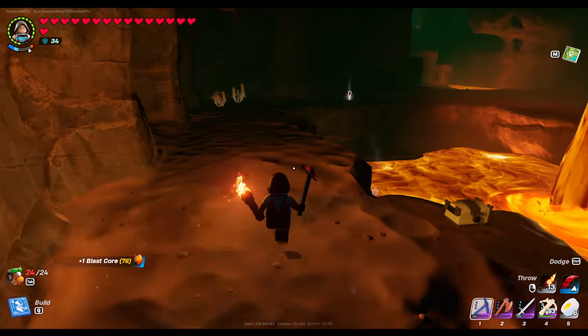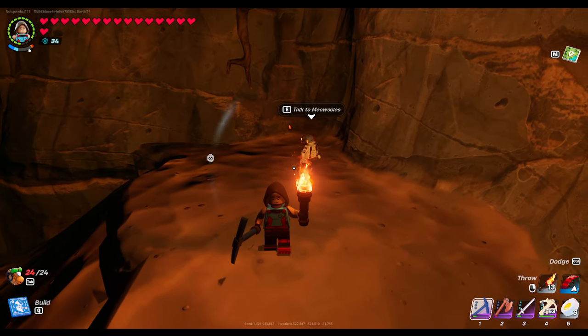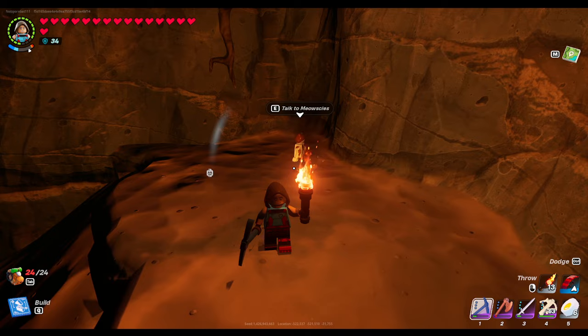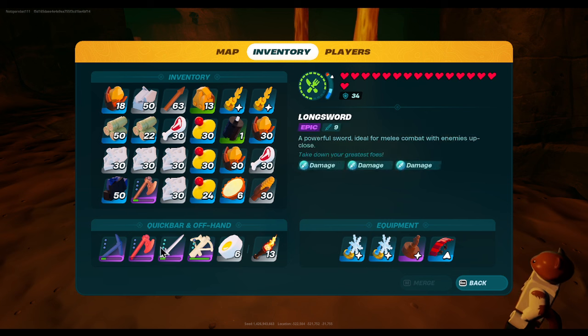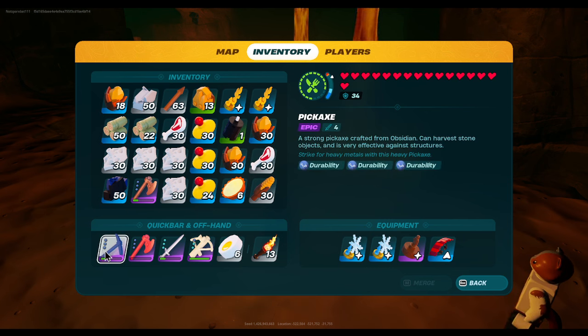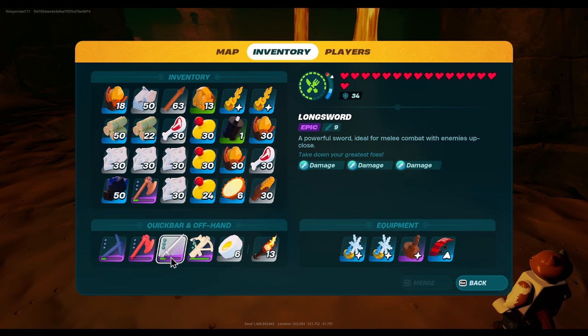Now, depending on your pickaxe, you can hit them twice and it's going to knock them back. So you've got to swing twice, hit them, walk ahead a little, then hit them again. I've got a pretty good pickaxe here. That is the best thing to use for shell creatures or rollers — use a pickaxe. A sword is just as good, I mean.